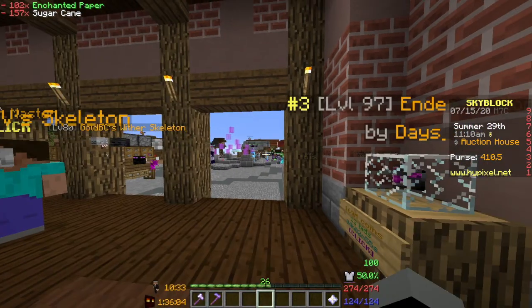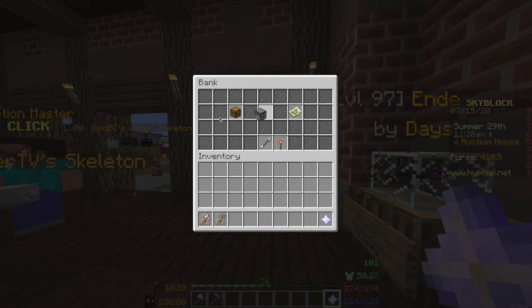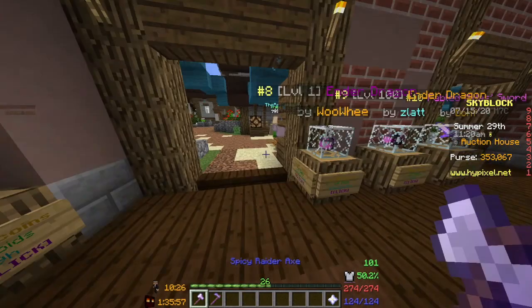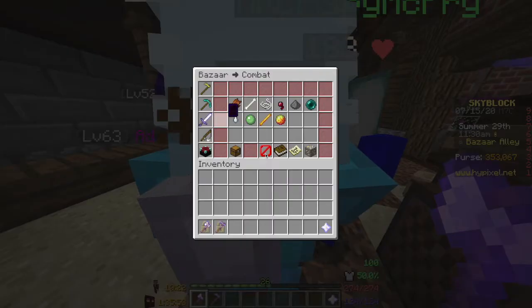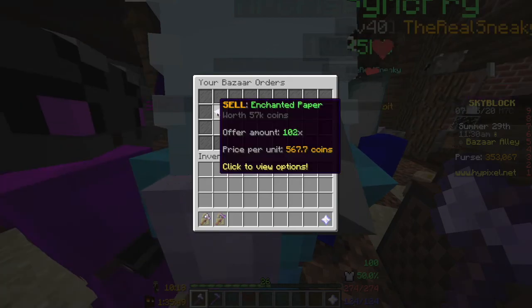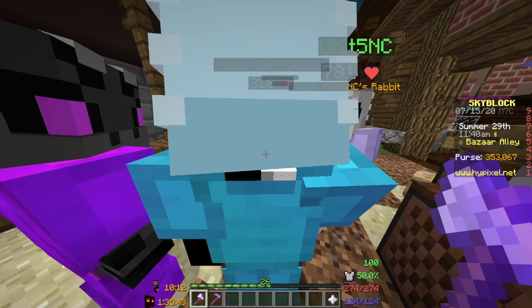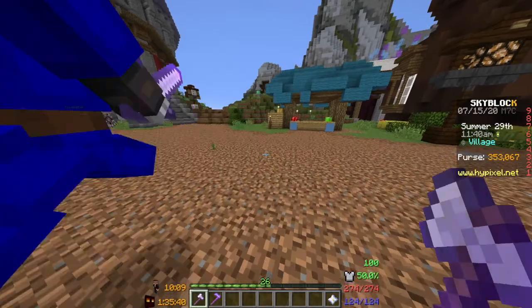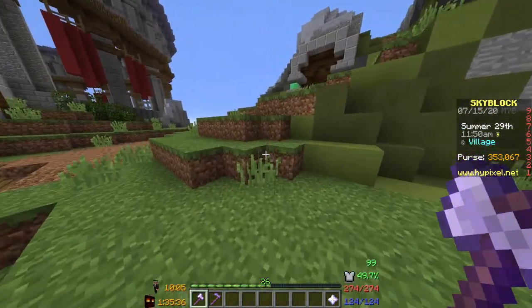We made about 60,000 coins, which takes us into the 400,000 coin range. I had 353k remaining coins, so with this profit it should take us exactly to 400,000 — that's just insane.